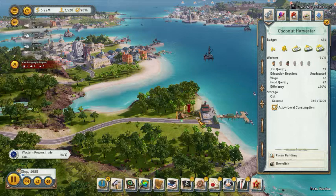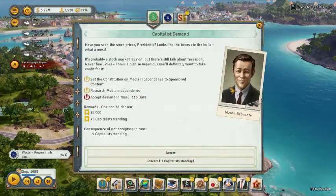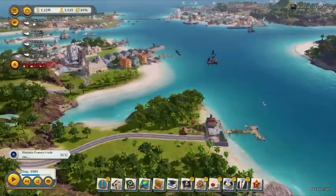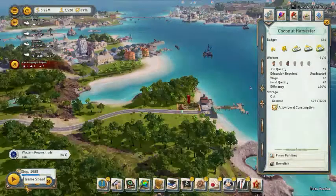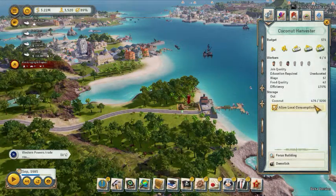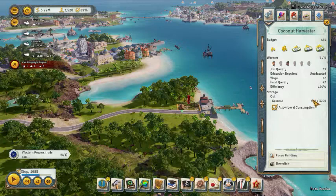These are no-brainers, do them both. It doesn't have any other special options, so you can just go ahead and build these anywhere. I'm going to pause it — I was on plus four, four times game speed. As you can see, it already made almost 500 coconuts. It'll just go and go and go.